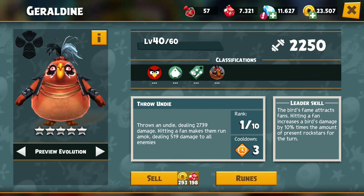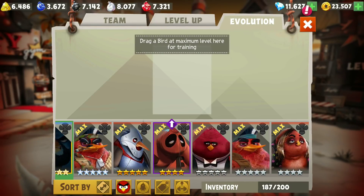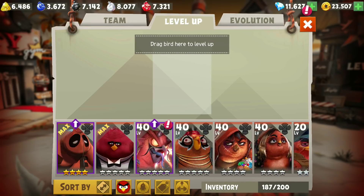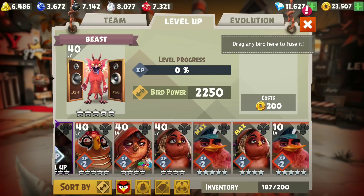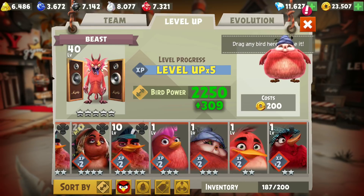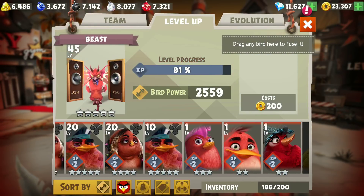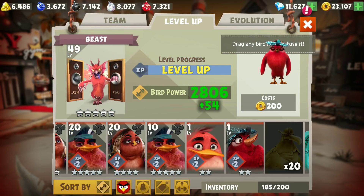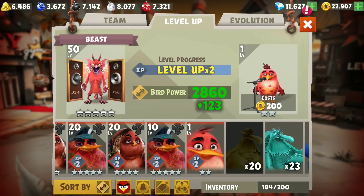Okay, I have a bunch of birds already at level 40. So generally, level 40 birds can be used because they provide a bunch of experience. Times 20 if a 3 star. Times 5 otherwise. Let's use a bunch of 3 stars. Looks like I'm still getting a decent amount of experience.